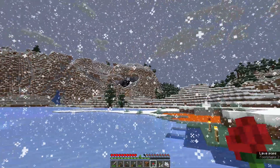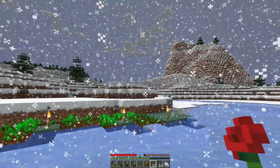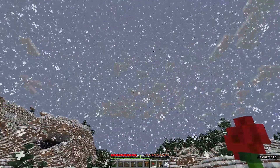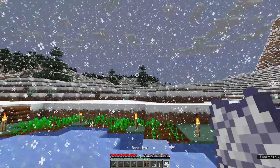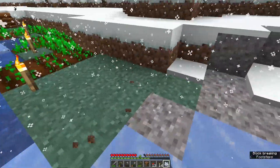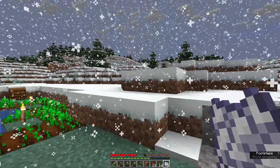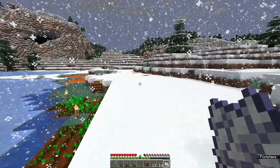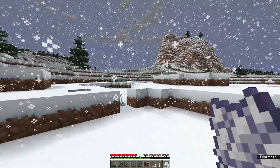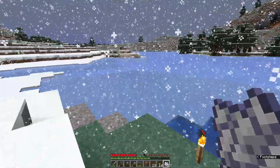It has started to snow. There is a weather cycle in this game — it'll snow, it'll rain, and it'll even thunderstorm, which can be super dangerous and light things on fire. Snow is really interesting because any blocks not covered by snow layers during a snowfall can actually get covered back up. If we were not in a cold biome, it would be raining instead of snowing right now.